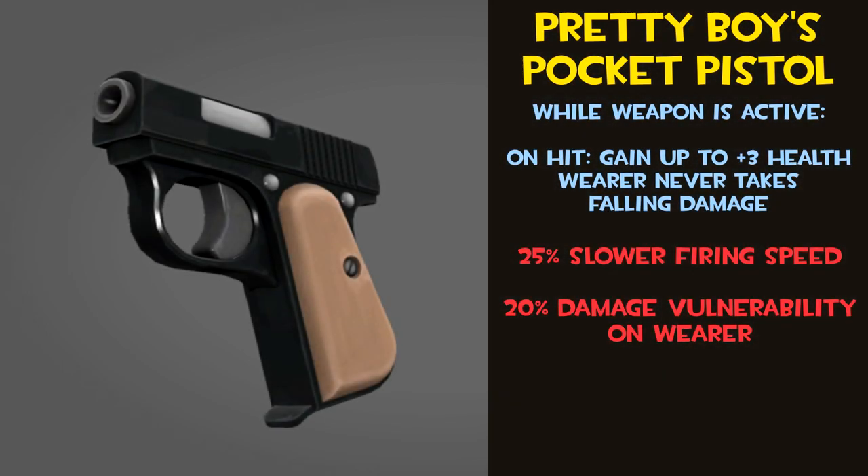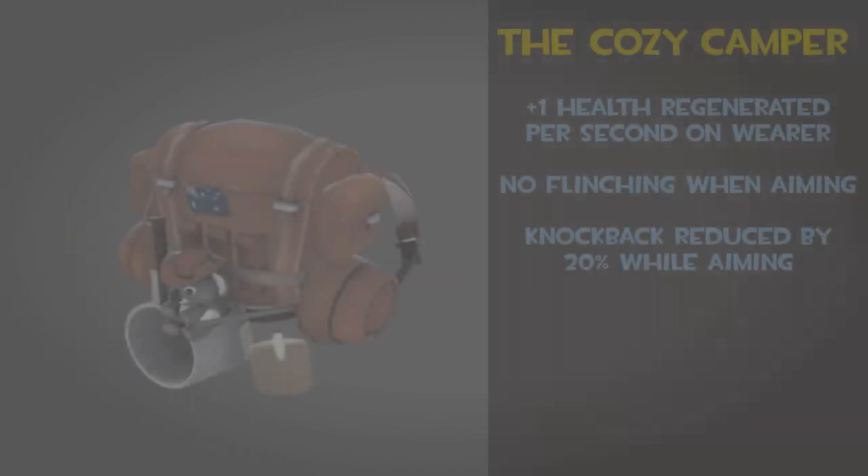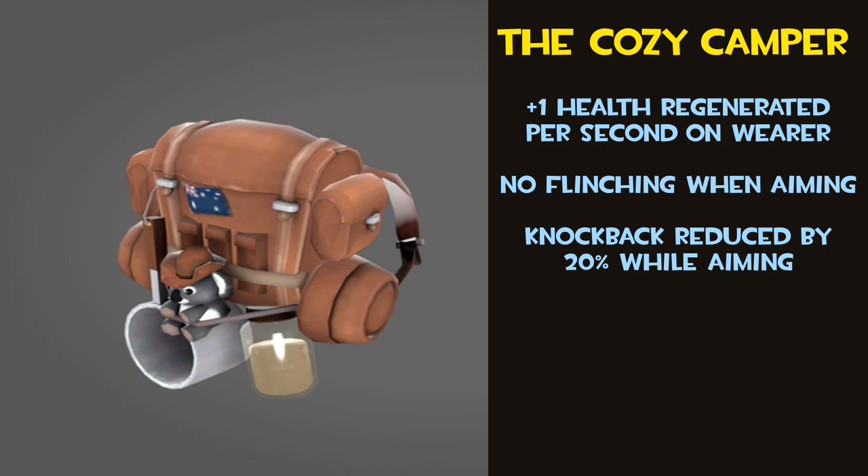And now for some dishonourable mentions. The Pretty Boy's Pocket Pistol's health gain on hit is awful — not enough to reliably make any difference, and it fires slowly while making you vulnerable to damage. The Warrior Spirit's plus 10 health on hit is cute, but doesn't even make up for the minus 20 health cut to your total just for equipping it. The Cozy Camper regenerates your health at such an incredibly slow rate that you'd probably be better off just equipping Darwin's Danger Shield for the passive plus 25 max health.